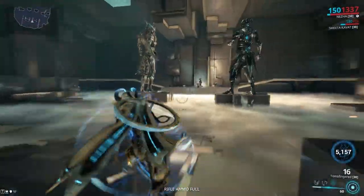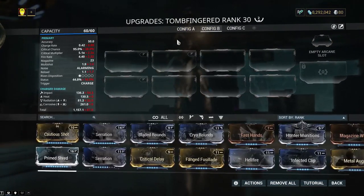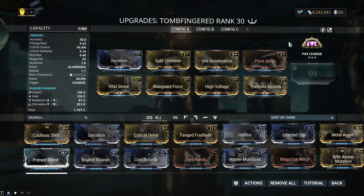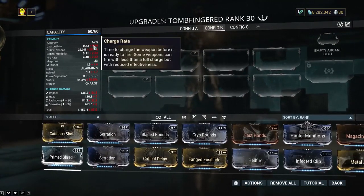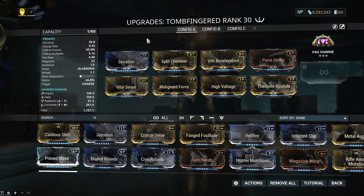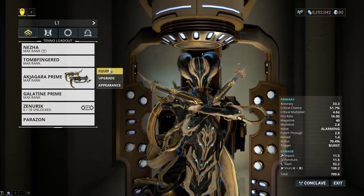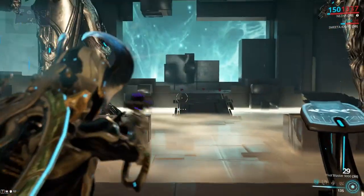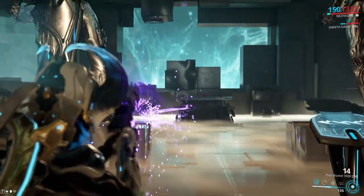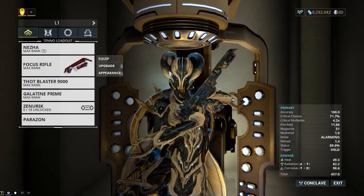Every single primary kit gun has a Riven disposition of one out of five. I don't have a Hunter Munitions setup for this because I can't do it comfortably — I would have to get rid of Vile Acceleration, and that's not happening, because the charge time is 0.8 seconds and that's annoying. The Tombfinger is fine, it works, it's pretty good, but it feels a little clunky even with Vile Acceleration. The secondary Tombfinger feels a lot more lively, and the damage is actually pretty comparable.